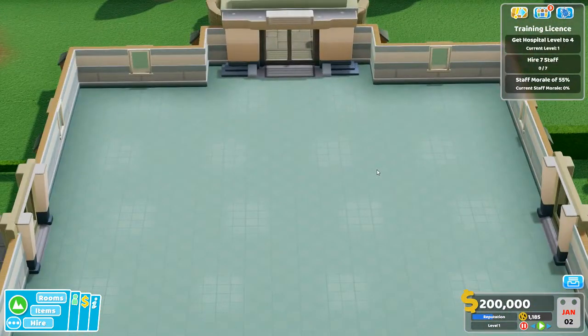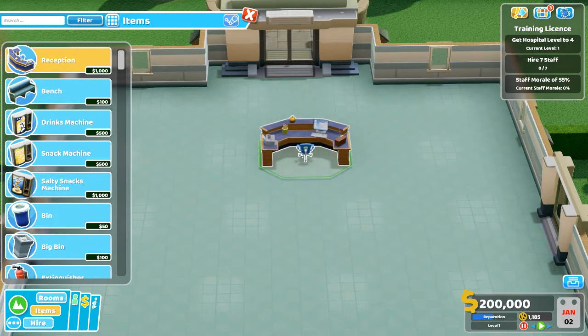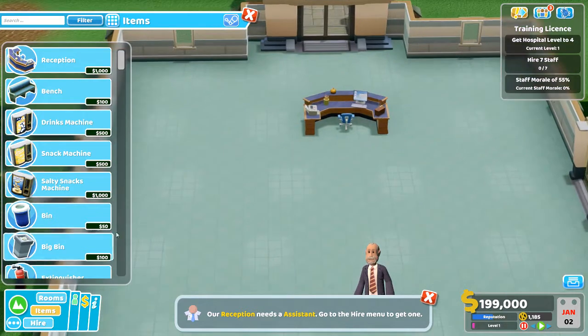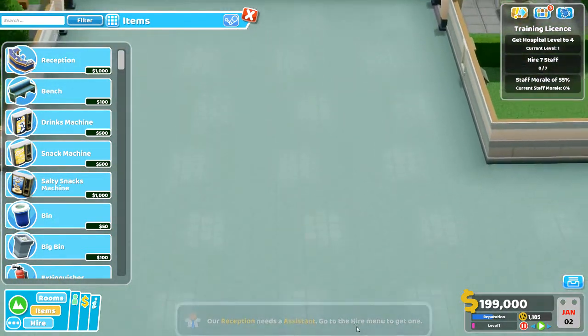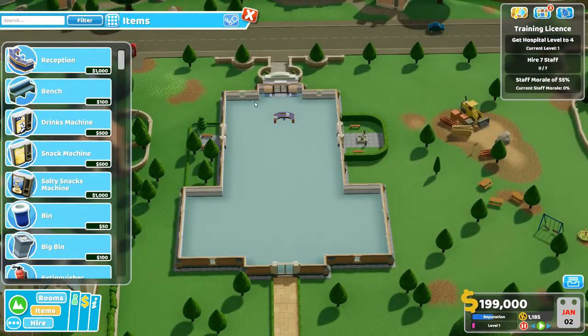As always with hospitals, the first thing you need is a reception area. So I will buy a reception desk and put it in place — that's sort of central. Reception needs an assistant, yes it does, but that can wait. Now it's nicely laid out — well, if I expand it out.